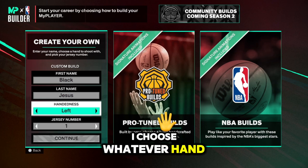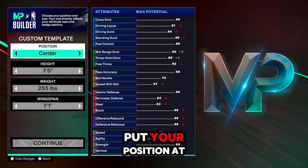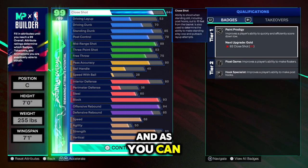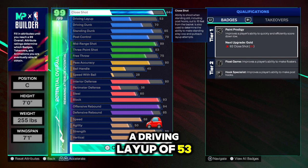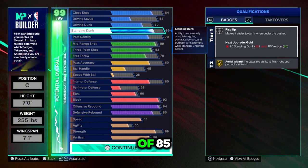For the first thing, you don't need none of this — choose whatever hand you want, whatever number. Here's some of the magic right here: put your position at center, seven foot, 255 pounds, seven foot one wingspan. As you can see, we got a close shot of 84, a driving layup of 53, a driving dunk of 70, and a standing dunk of 85.